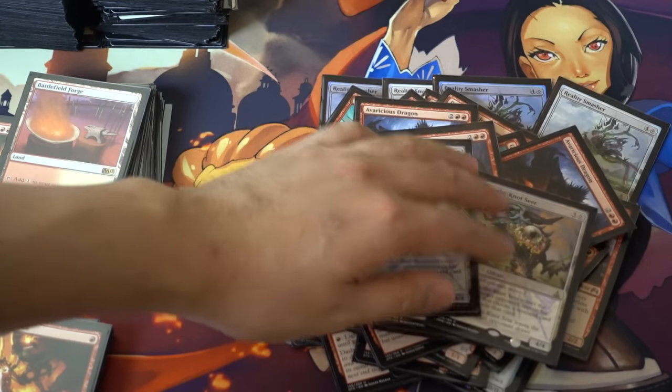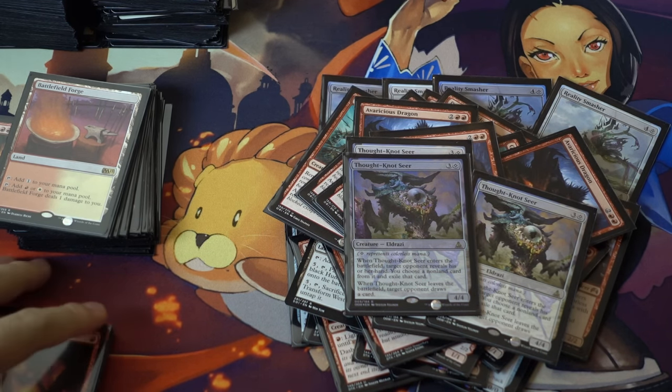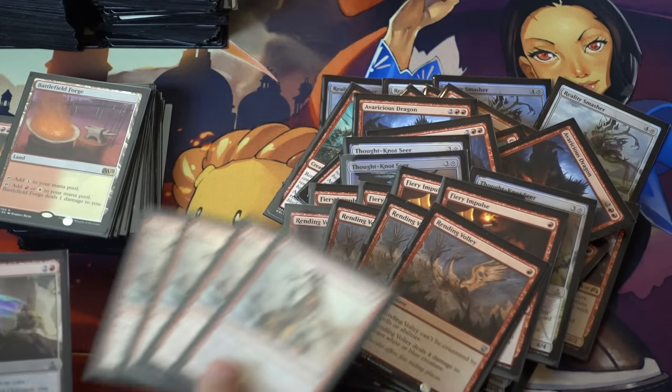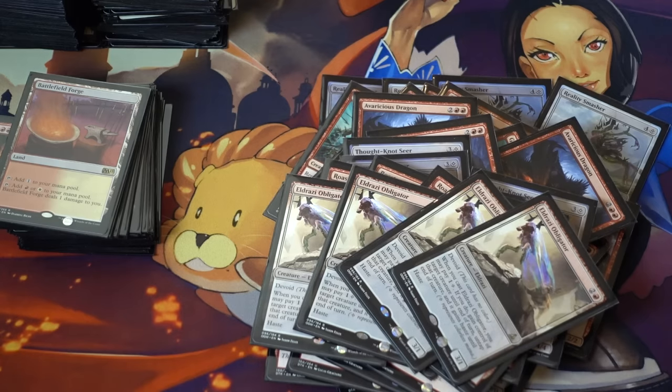It reminds me of another four-casting-cost card called Siege Rhino, and that Rhino was so dominant — I see this as extremely dominant too. You take away their best card and then challenge them with a 4/4 on turn four, and next turn you throw out a Reality Smasher. It's very difficult to deal with. Chandra's spells, Roast, and Eldrazi Obligator are my sideboard options — I haven't really fixed the sideboard yet.